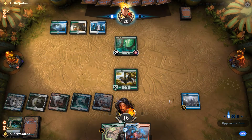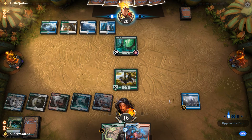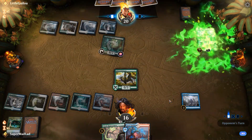And the Guildgate will draw us a card as well. So now we're going to be digging for our Scapeshift effects, basically. We're not quite there right now, but we'll be there soon enough. I'm not counting my lands — I think they know what I'm doing.